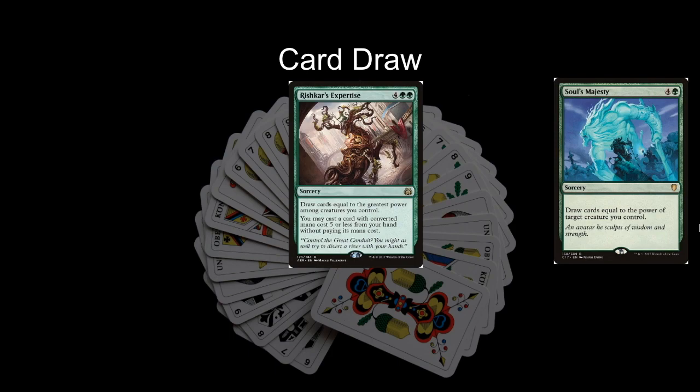Rishkar's Expertise is very similar but much safer — four green green for a sorcery. It says draw cards equal to the greatest power among creatures you control, and then you may cast a card with converted mana cost five or less from your hand without paying its mana cost. Rishkar's Expertise is frequently going to draw you seven to fifteen cards and then get to cast the best one from among them. It does exactly what I wished Soul's Majesty did — instead of targeting a creature, it just uses the greatest power among creatures you control.